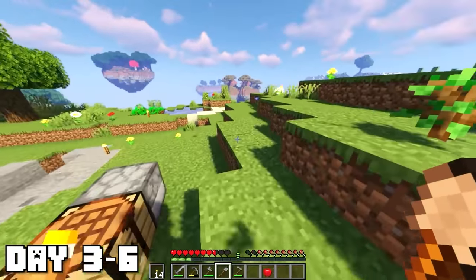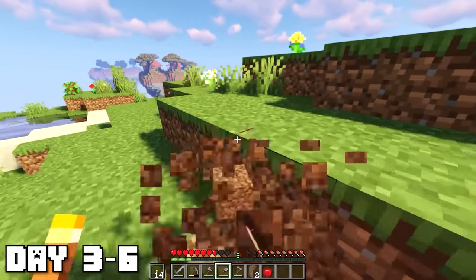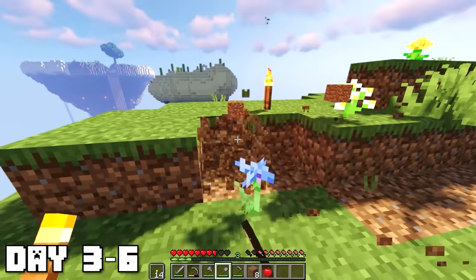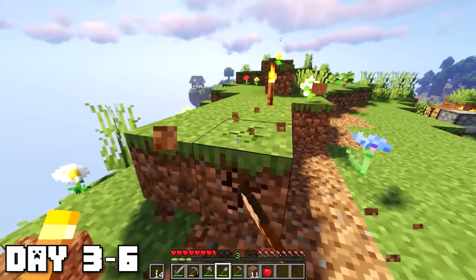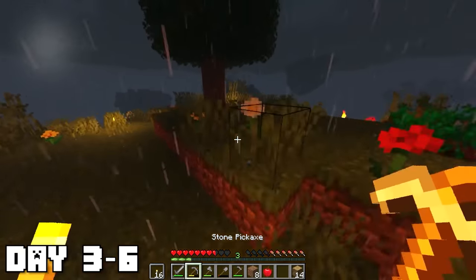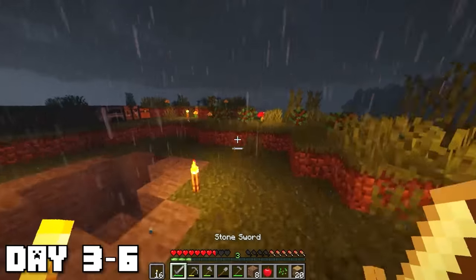From days three to six I started working on the layout of our house, but first I had to clear out a huge area — there was a big mound and I needed to flatten out some spots of the island. I basically spent most of these days cleaning up the island, making things flatter, and gathering a ton of wood and other materials for the base.